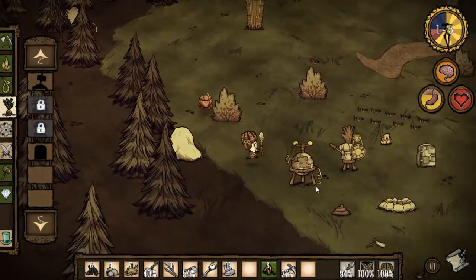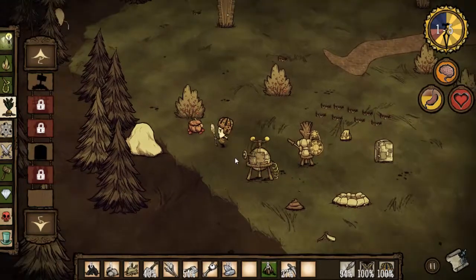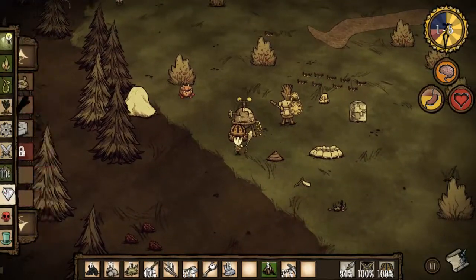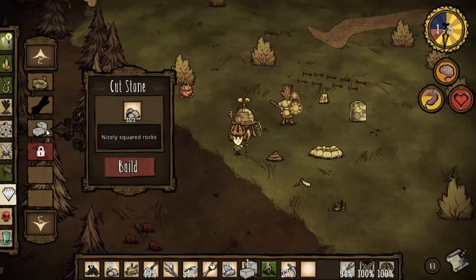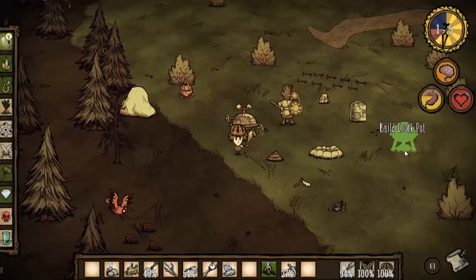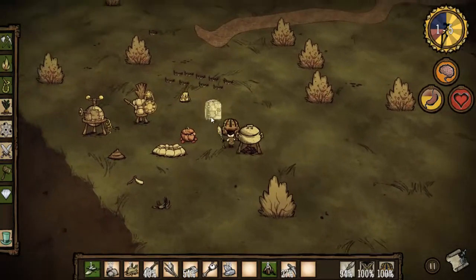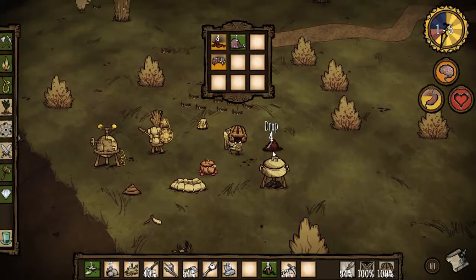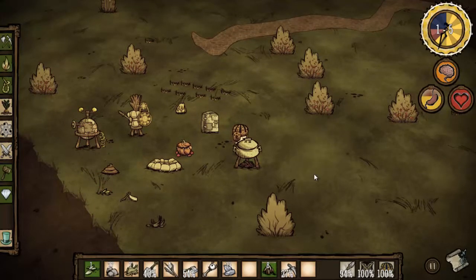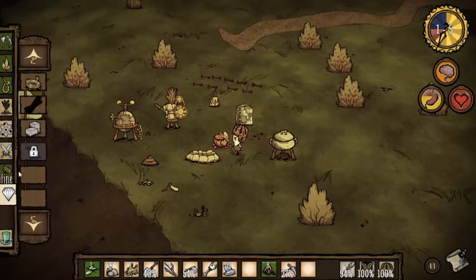Used to be able to put seeds in the crockpot, but I think they figured out that was too easy — way too easy to boost up your food, so they got rid of putting seeds in there. Now we can make the crockpot. Let's go ahead and put it right here. A cool thing is these are all spoiled, but I'll go ahead and put them in. There are four slots. I'm going to put my roasted berries in there because I think if you put cooked food in, it cooks a lot faster.